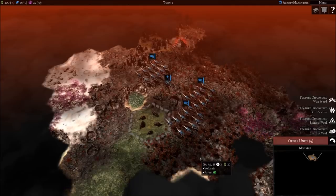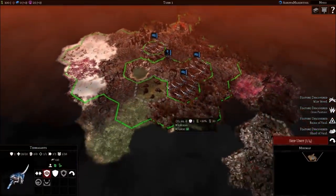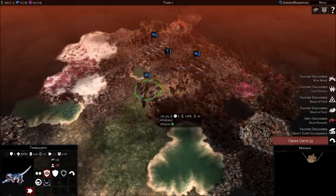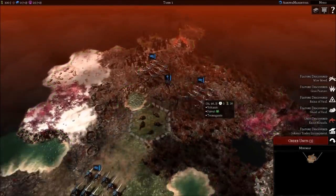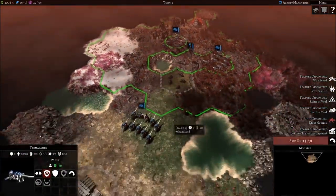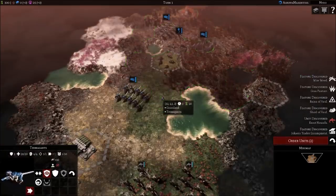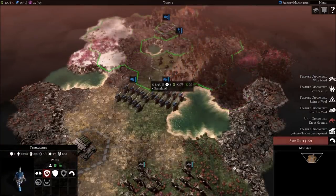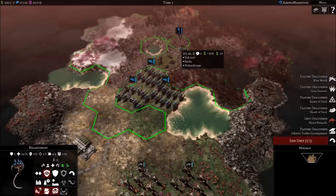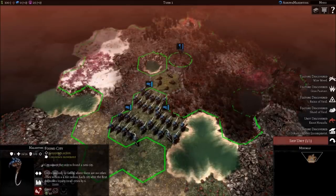Here we go - a brand new start in Gladius Prime. We've got these beautiful Termigants. I recently learned quite a lot about the Tyranids from Bart. These Termigants have sort of rifles, but this is all biomass-related stuff - their own organs creating these weapons. This faction is absolutely based off a hive mind. The most important thing is where we start building our colony with the Malanthrope - this sickly worm-like creature - which will found our first city.